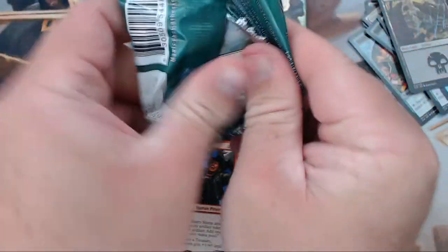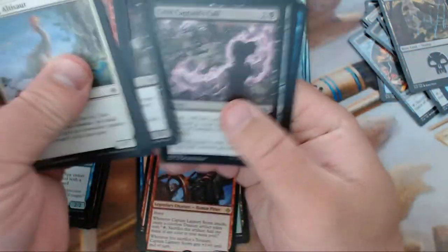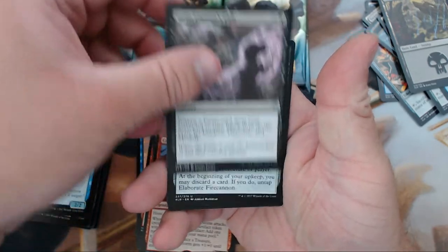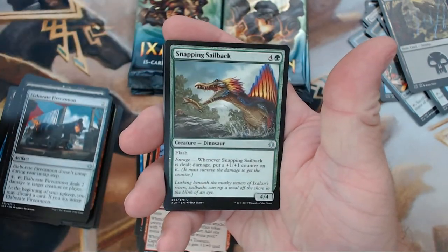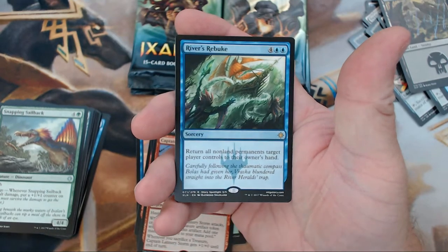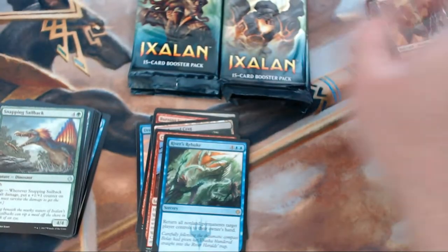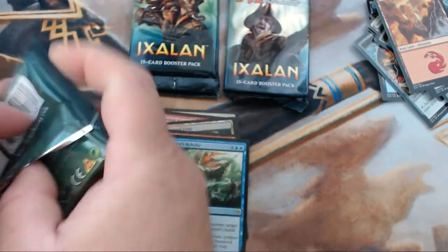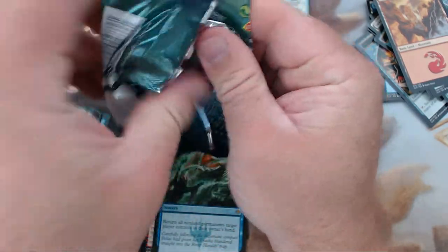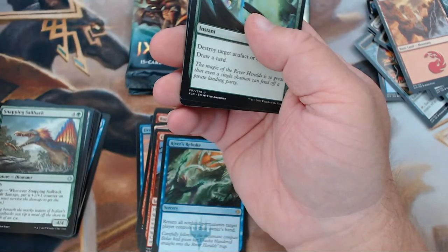Getting about halfway through — five packs left including this one. We have Grim Captain's Call, Elaborate Fire Cannon, Snapping Sailback, and our rare is River's Rebuke. I actually got one of these with that merfolk deck I was playing Saturday morning and it was just so good. I wound up getting two of the merfolk that come in as 2/3s and tap down the entire opponent's board, and four of the ones that tap down individual creatures, plus the enchantment that makes 1/1s hexproof. I got them all — it was beautiful.